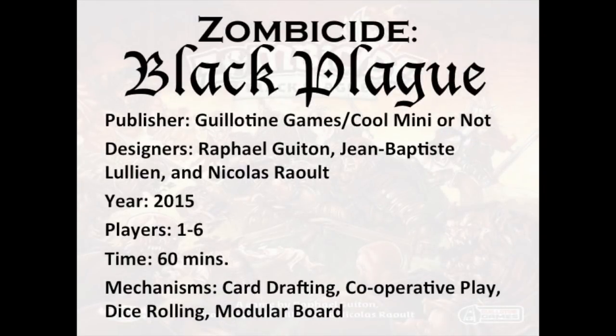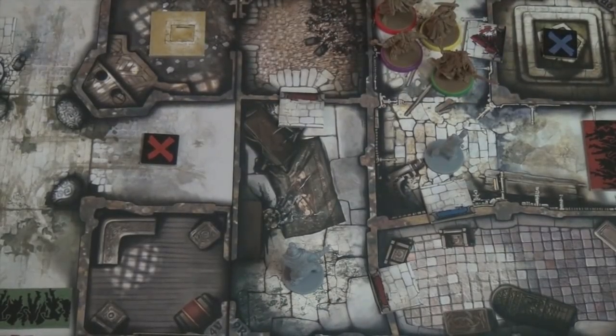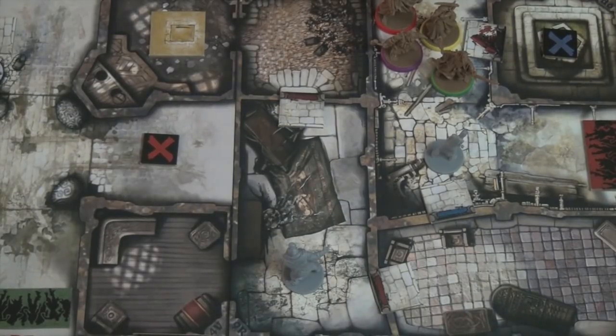In Zombicide Black Plague, rounds are split up into basically two phases. The first phase is the players phase where your heroes and survivors can do what they want to do, and then there's a zombie phase where the zombies activate and spawn in their spawn zones.